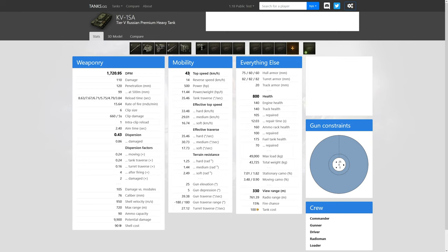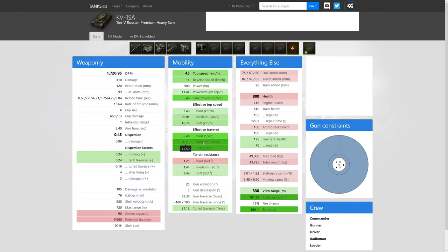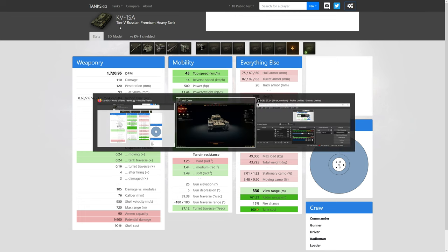Terrain resistance is heavy-tank-like, but effective top speed is only 33, so you'll only achieve that 43 km/h going down a hill or being pushed. The KV1 Shielded has better effective top speed, better terrain resistance except on hard terrain, and a better horsepower-per-ton ratio, so it's a little more nimble — especially for hull traverse. Don't be surprised if this thing can snapshot you while turning the hull.